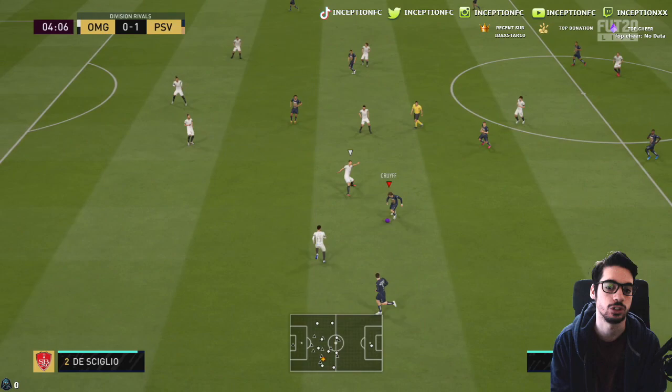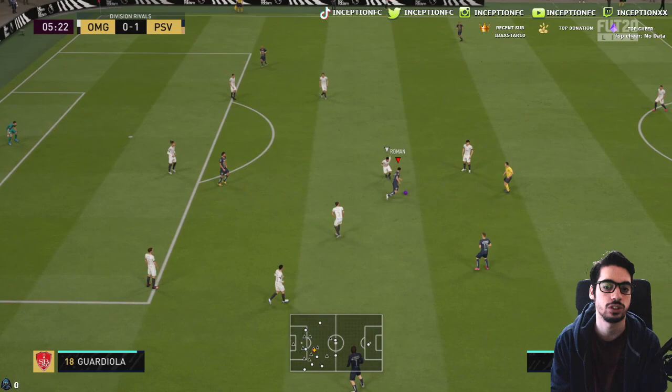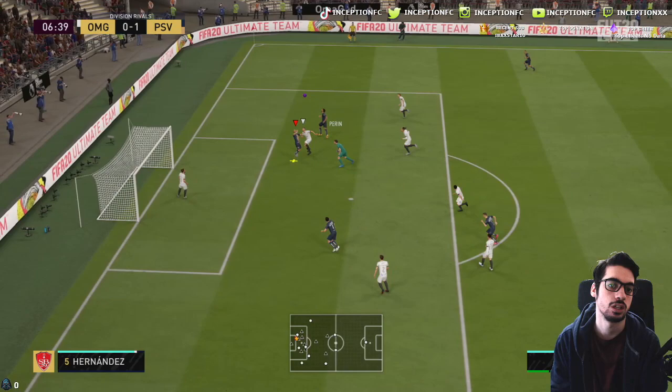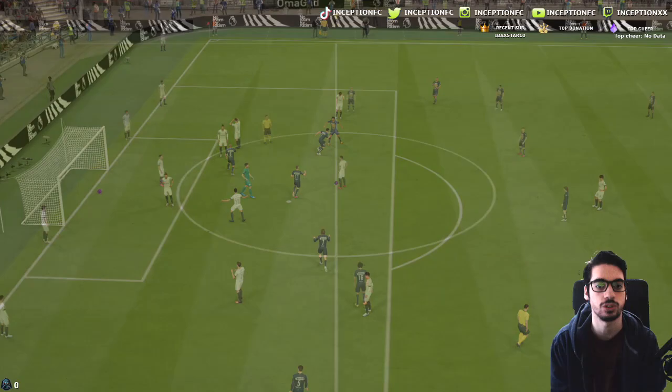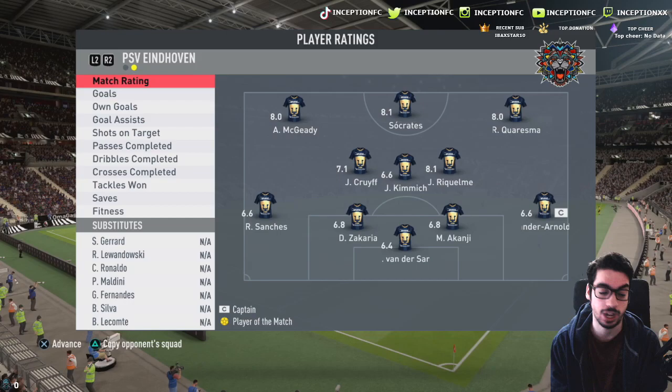The dribbling is really nice there. Let's see how he goes into empty space without pressing L1 — comes back into position quite nicely. Nice ball roll shot. I wanted to try from that angle — I knew it wasn't really going to work out but it is what it is. The way he goes into empty space on the left side is really nice; he's not super aggressive which is great, he comes back into position when he needs to. He was being played on the left wing and he's doing a pretty good job there.